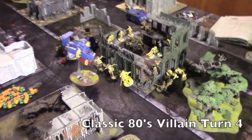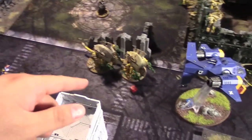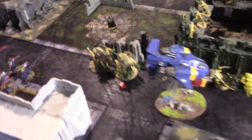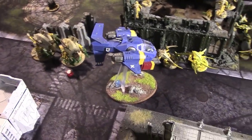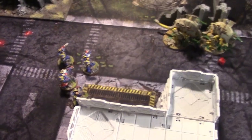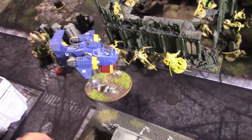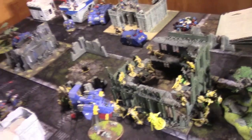Tyranids turn four: moved some guys up and secured one objective. Rotated the Carnifexes to put the weaker one in back to absorb shots. The Storm Talon took one hull point this turn — that's all. The Haruspex is no more. The Burning Blade Captain finally connected, I failed my blind check, and the Haruspex died. He died blind. Warriors stayed in cover maintaining Synapse.